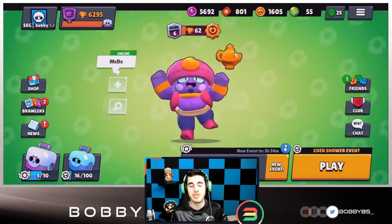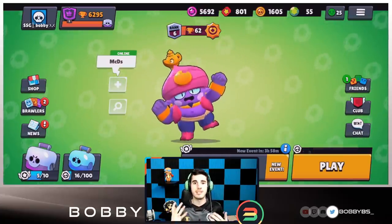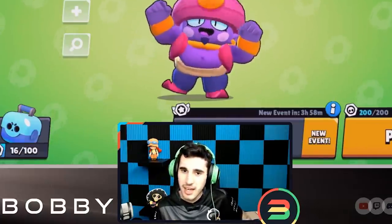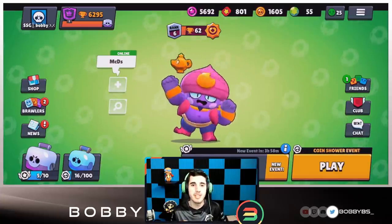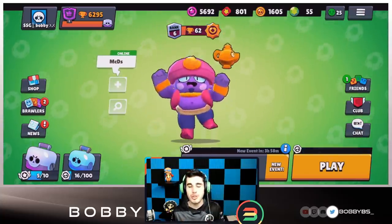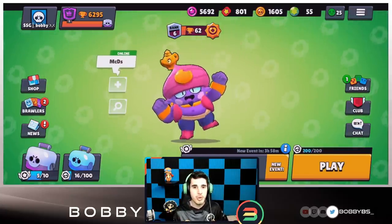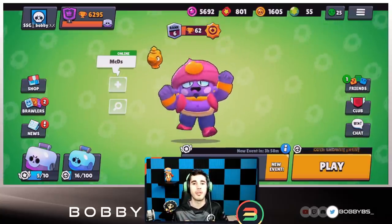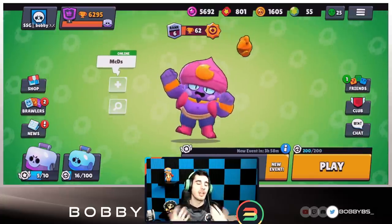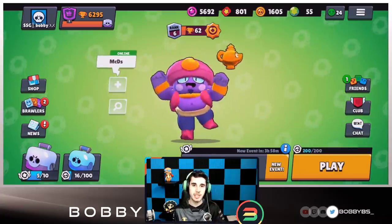The current score is one to one in sets — we lost the Brawl Ball set and won the Siege set, so we're moving on to the third set which is going to be Bounty Layer Cake. It's best out of five sets, and inside each set it's also best out of five games — first to win three games in one mode gets that point. Let's hop into the games.